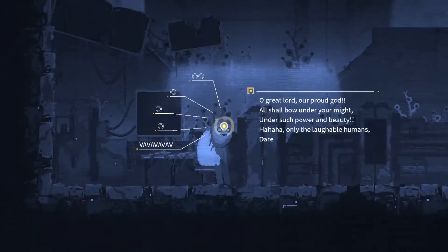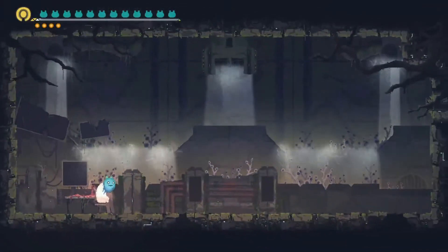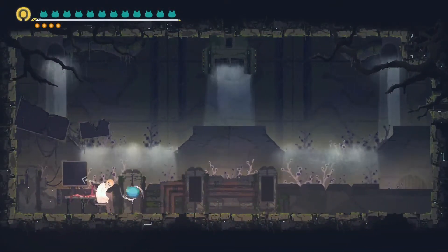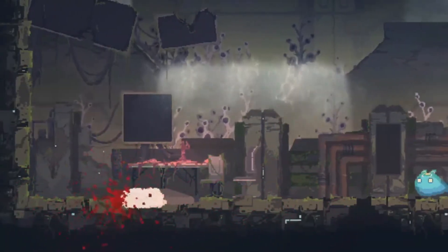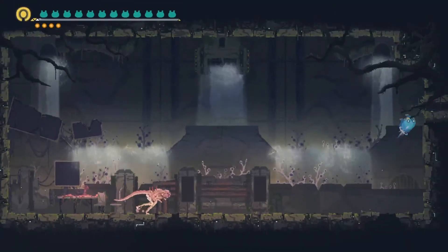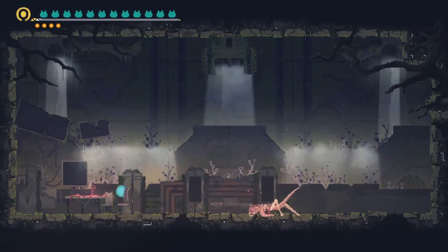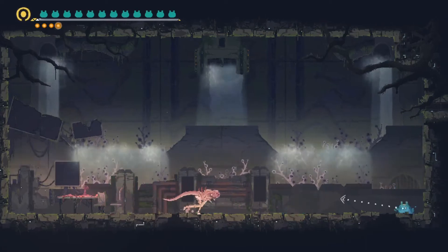The other one is completely closed off, that's why I was worried. If I run into it: 'Oh great lord, our proud god, all shall bow under your might, under such power and beauty. Only the lovable humans dare to control — no one can. God only shows humans their stupidity and pity.' If you don't do anything with it, it stays the same as before. But if you rip this head off, it transforms — and actually it has great insight, it can spot you from over here. If it touches you it's going to kill you.